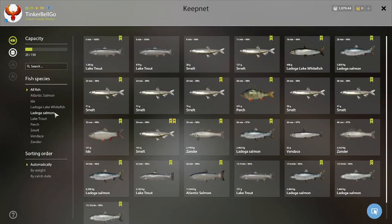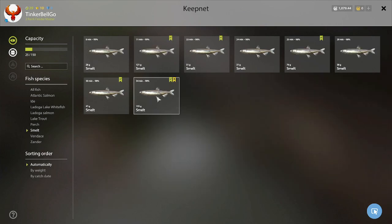Here's what I've got — a bunch of Smelts. Here's our trophy: 155. Got 120 or so.